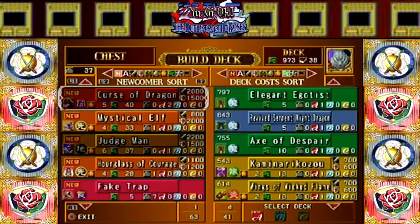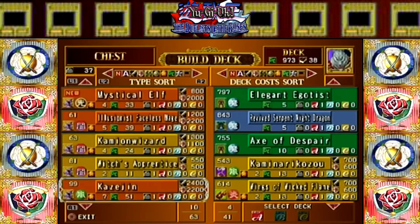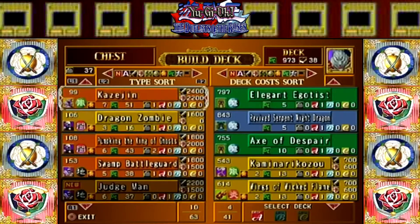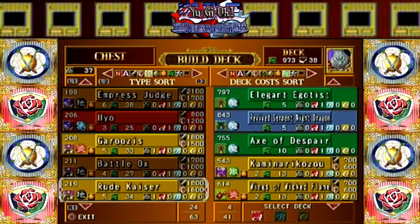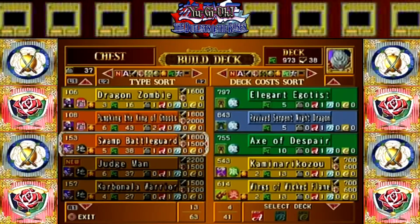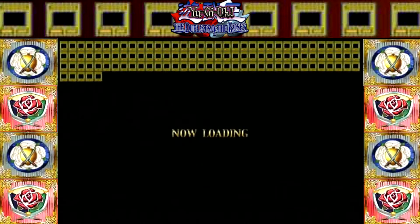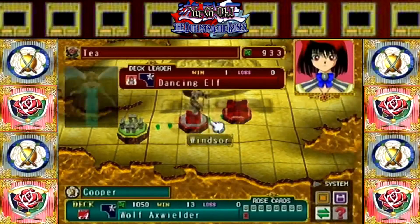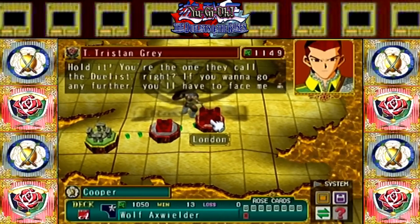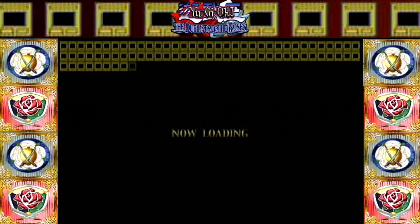We'll put the two Curse of Dragons we own in our deck and we need two more cards. We don't have any more dragons. We can always put Kaizujin back in, put Pumpkin King back in just as a win condition. Lava Battle Guard and Swamp Battle Guard — I do like that combination, it's not a good combination but it's a fun one. We can have a little fun this time around because we know what we're doing now. Our opponent is going to be pretty weak; the third opponent is strong, so I'll probably take away a few cards when we fight that person. Tristan, let's do this — two duels in one episode.